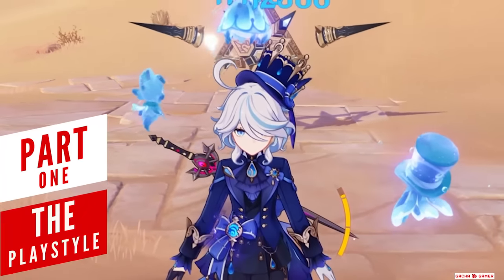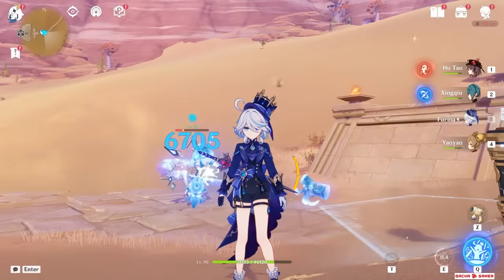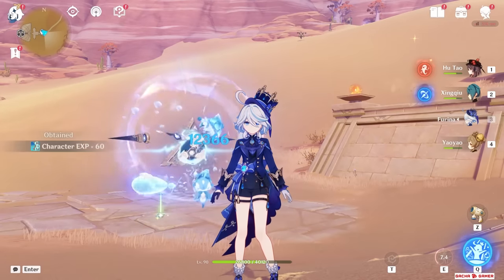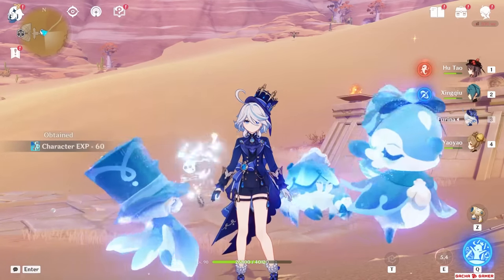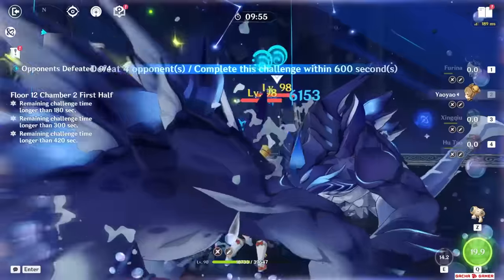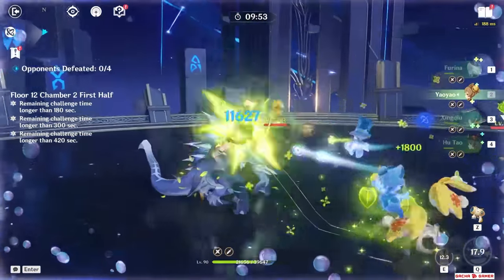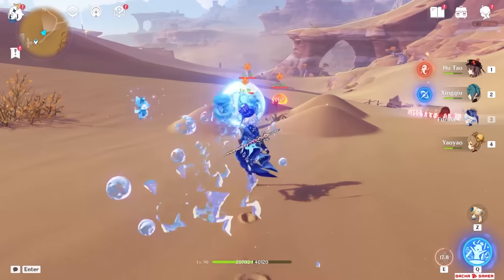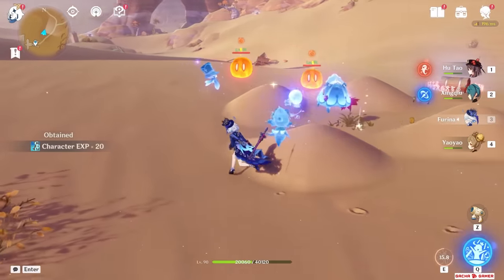I know I started this video off by hyping up Furina, but I want to be real with you for a moment. Furina is nuts – but only if you understand how to fully utilize everything she has to offer. She is a pretty risky character to play with, because she drains your whole team's health and rewards you heavily if you can fluctuate everyone's HP successfully. With that in mind, let's start off by first taking a look at her personal potential.